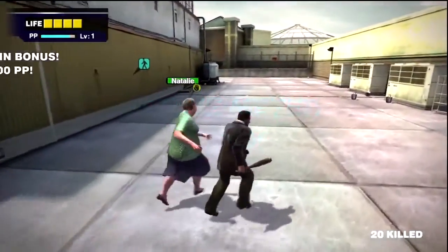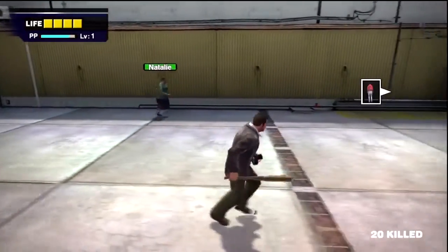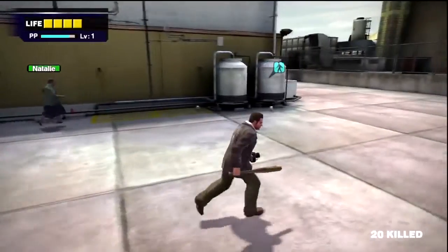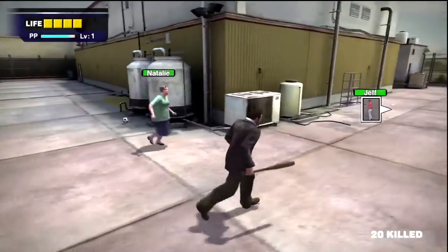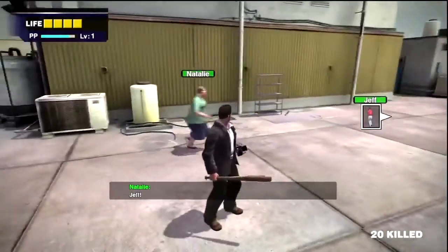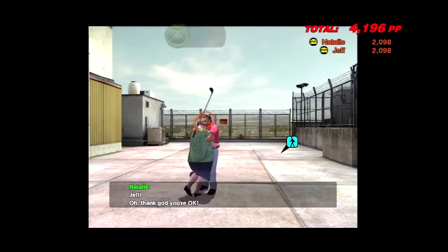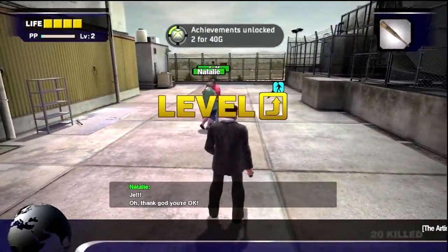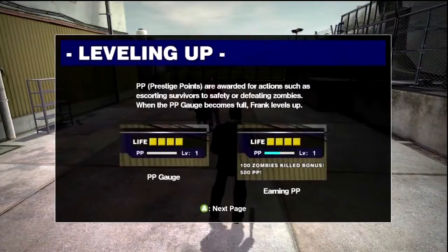Now that we have Natalie, she will immediately head to our waypoint. Just grabbing these guys gives a pretty hefty PP bonus, though you have to actually survive and make it to the end. Here you'll see these two people reunite and we get an opportunity shot — bam! Two achievements for that one, and a level. Great.